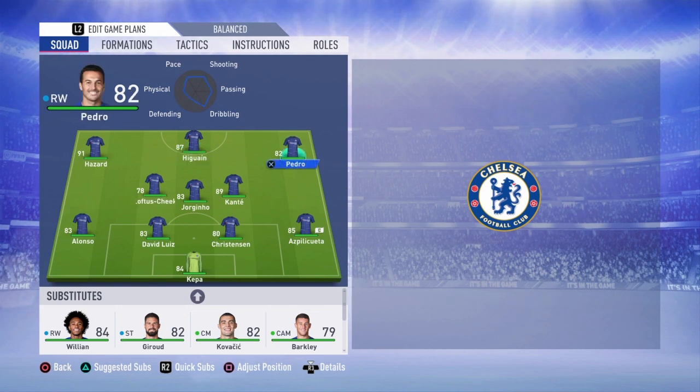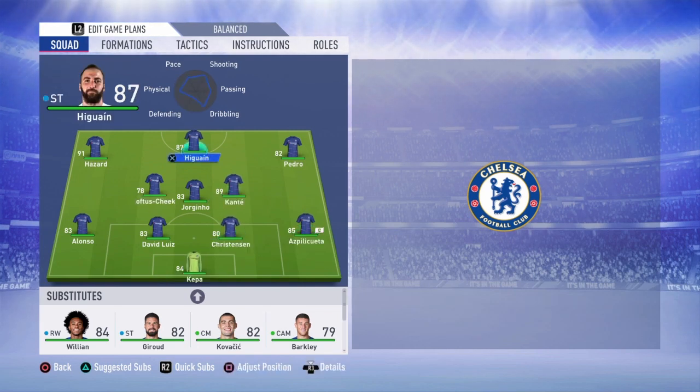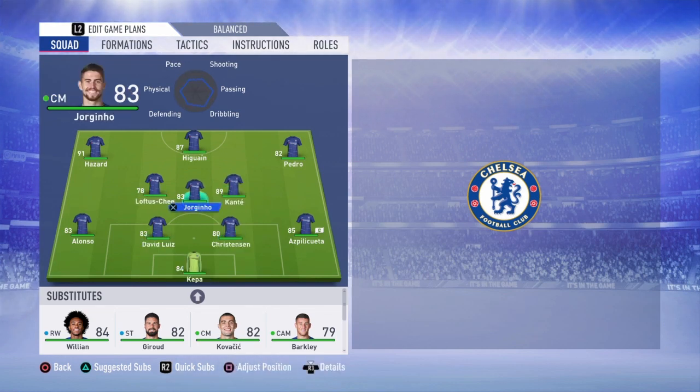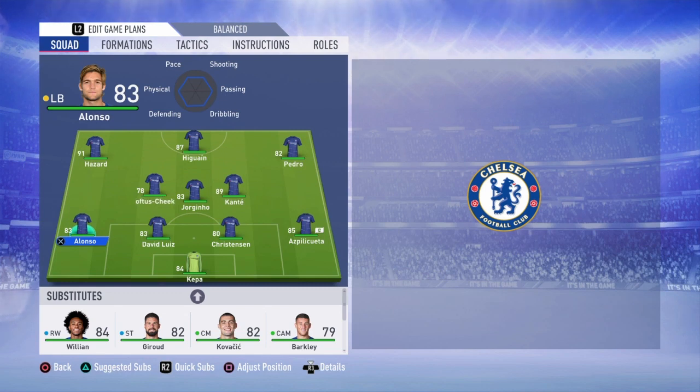So this is the squad so far. We've got Eden Hazard, Gonzalo Higuain, Pedro Rodriguez, Ngolo Kante, Jorginho, Loftus-Cheek, Marcos Alonso, David Luiz, Andreas Christensen, Azpilicueta, and keeper Kepa Arrizabalaga. We're definitely going to change this team around a lot. We just signed Kepa Arrizabalaga and Jorginho. These players won't be going anywhere soon - Kepa I'm gonna try and keep for quite a long time.